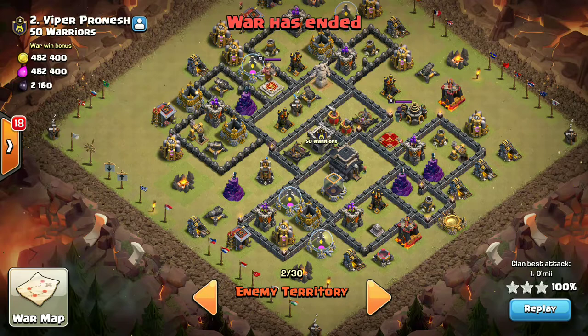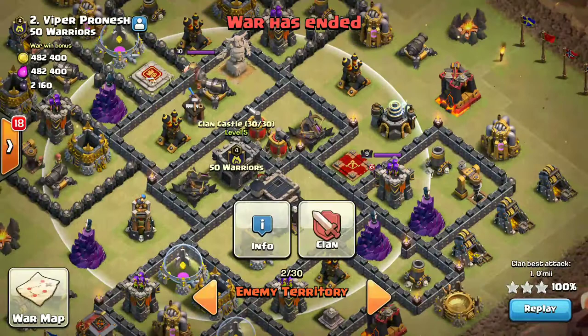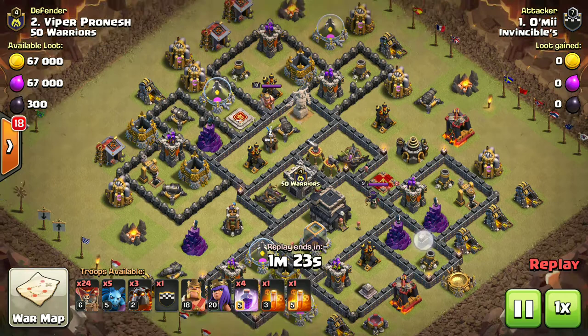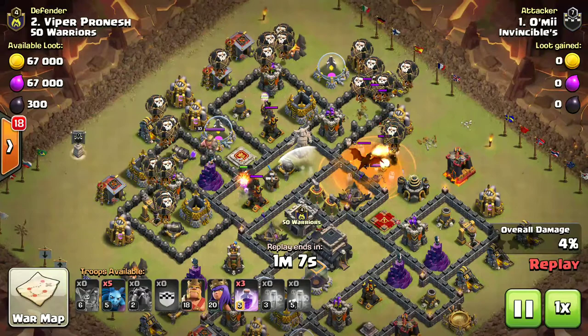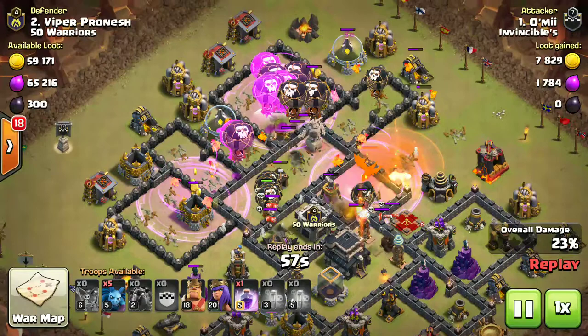I'll show the same strategy on a different base. This is mine — I attacked this base a day before. You can see these three areas are nearer and this one is far away. The base is pretty different. We need to focus on this — if we deploy lavas from this side, the Queen will get distracted here, CC also, and we can get rid of CC and Queen. You can see I deploy two lavas from this very side and two balloons. The number of lavas may vary from three to five depending on the base. You can see lava burst into puffs, and the puffs eliminating the CC and the Queen, with loons doing their job.